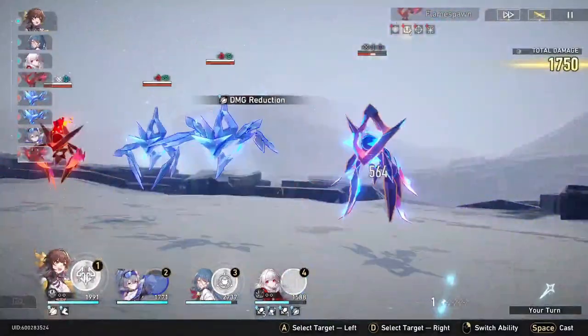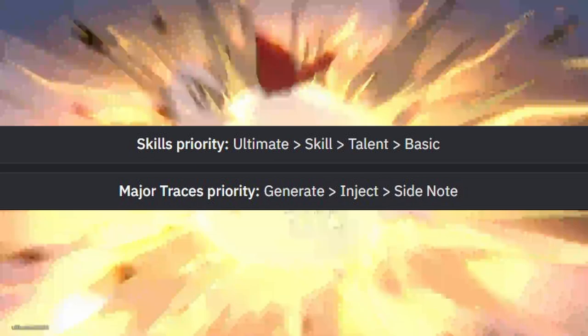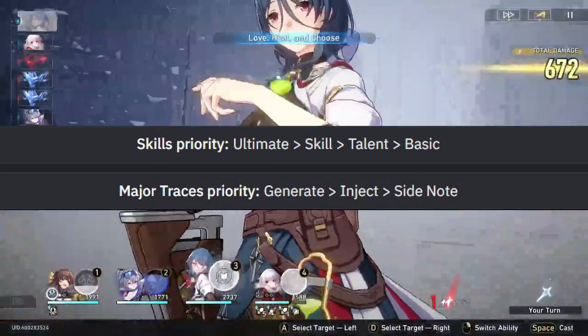For skill priority, you want to upgrade her ultimate first, then her skill, her talent, and then her basic attack last.